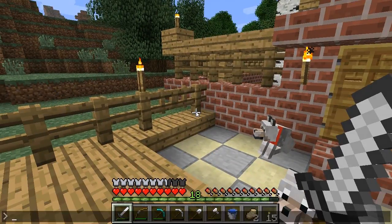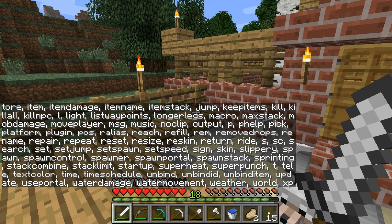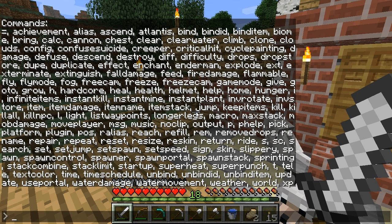So let's see, what other commands are there? There's just a ton. This is really helpful if you make videos — even if you don't and you want to get a little bit more control over Minecraft. Water damage: you can turn off water damage. You can remove your hunger. You can make yourself healthy. You can switch to game modes.